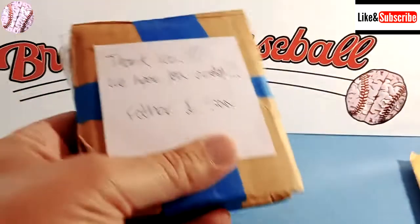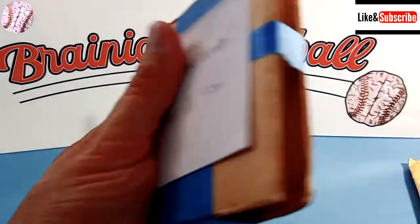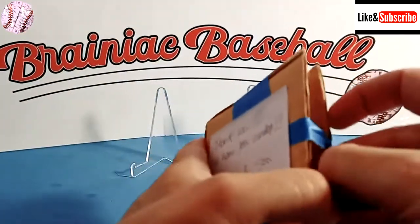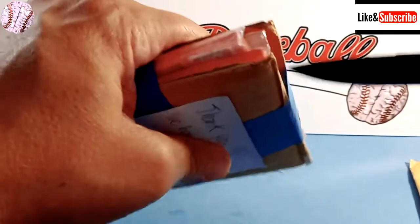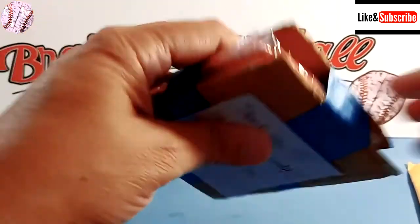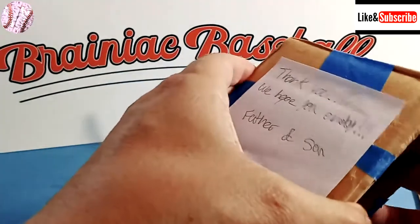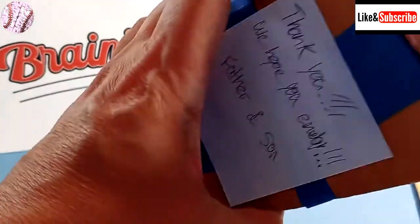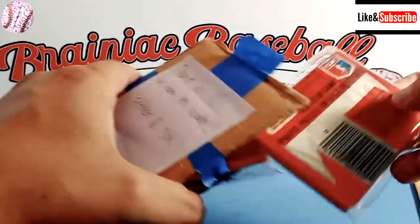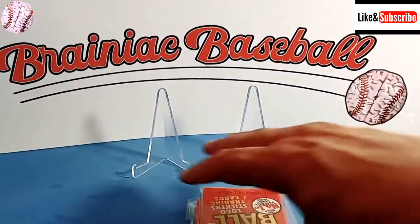If you follow my channel, we're actually playing a 1982 Detroit Tigers season replay using a baseball simulation called Baseball Mogul 2021. So we're playing the 1982 season right now, and what I do is I incorporate Topps, Fleer, and Donruss baseball cards into the gameplay to add a sense of what the players looked like during that season.